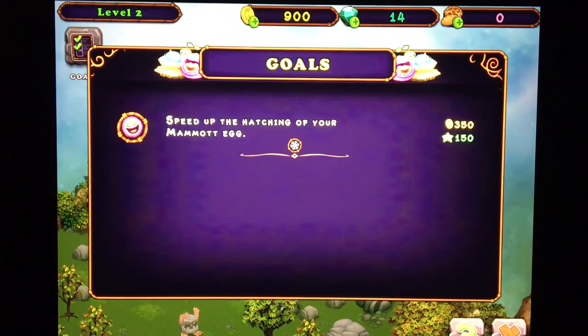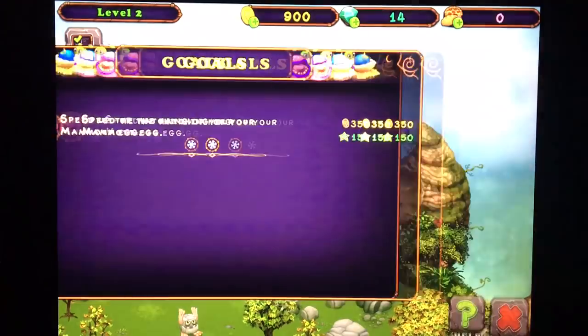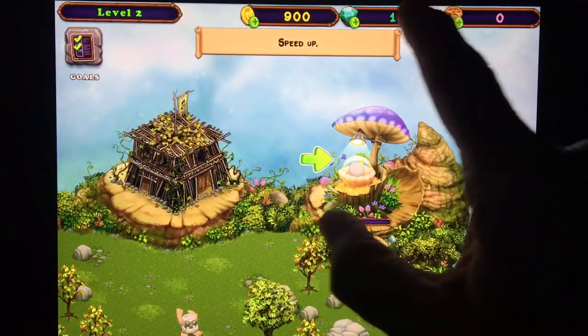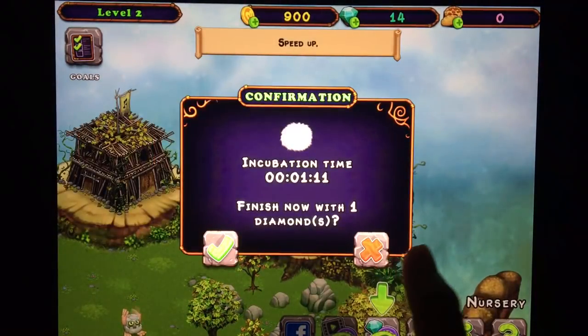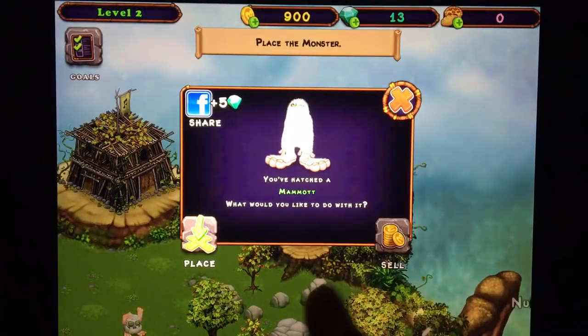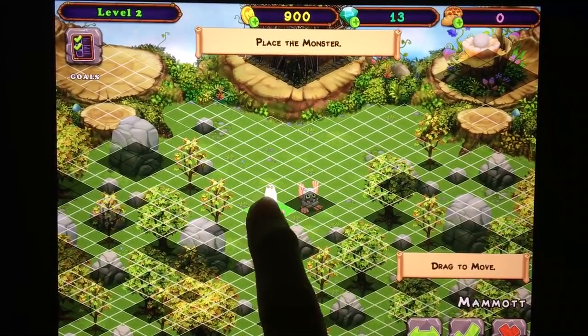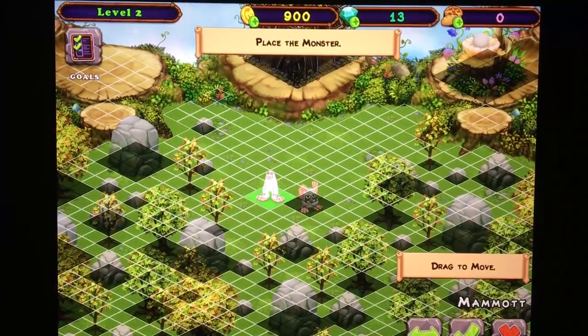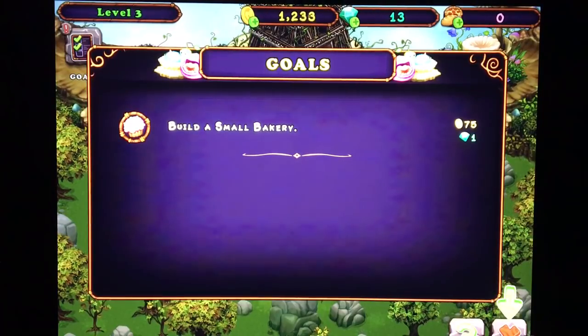I have to decide if that's worth a diamond or not, because diamonds are super precious in this game. Let's speed up — speed up mammoth. You won't find me using diamonds too often, but we're going to do that. Confirm. Now we can collect that goal. That gave us some good XP.